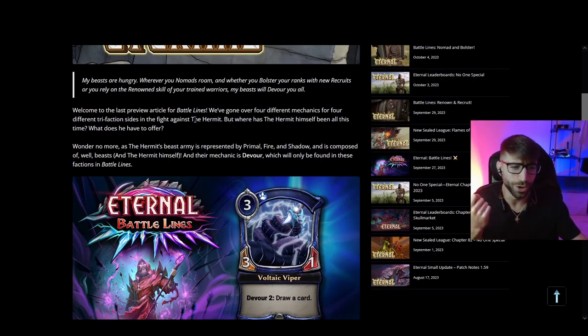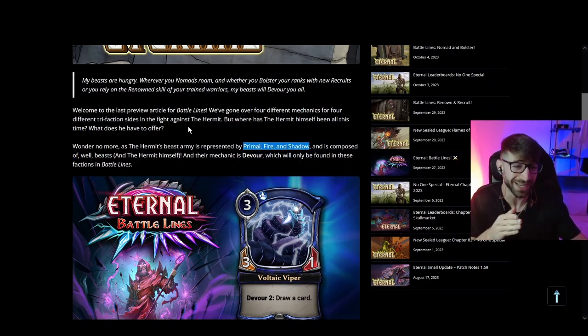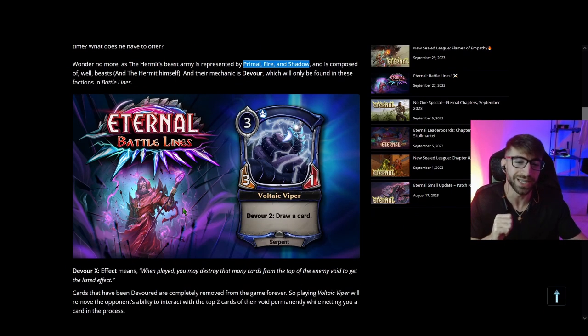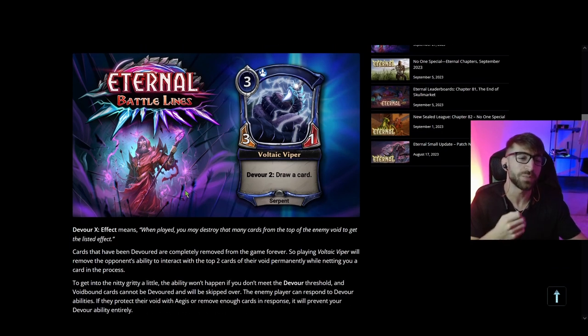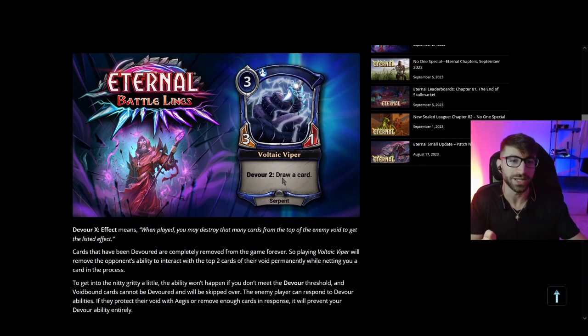The last alliance is the Hermit's Army — not really a traditional alliance. They're made up of Primal, Fire, and Shadow, a really sick combination. Their mechanic is Devour, which is interesting. Devour X means: when played, you may destroy that many cards from the top of the enemy void to get the listed effect. Essentially, you remove the top cards of your enemy's void from the game completely — they just disappear. As a rules note, if a card has Void Bound, Devour will skip it and go to the cards below.